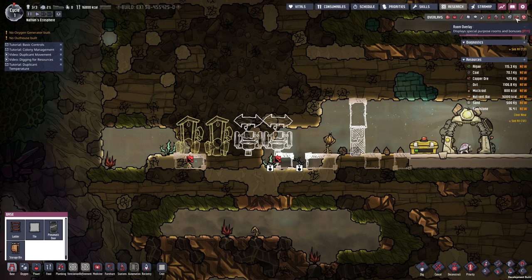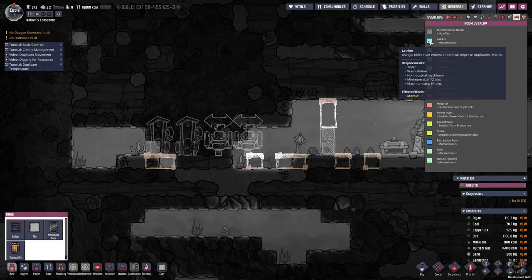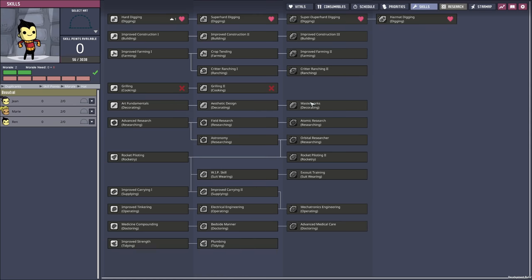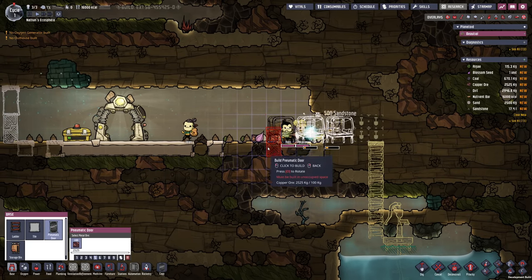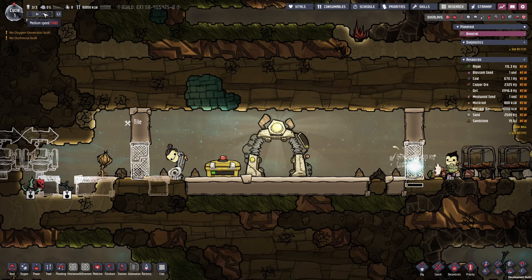As soon as we got a little bit of copper, I also want to implement some pneumatic doors. The doors are going to be important in order to define the rooms. I want to make sure this is closed off — they can build up to four tiles high — and this is going to make this a room in order to improve their morale. We have all the different overlays up here; the room overlay will tell us what each individual room requires and what benefits we get. We're going for the latrine here, which needs to be a closed-off room with a maximum size of 64 tiles, and we'll benefit from a plus one morale boost.